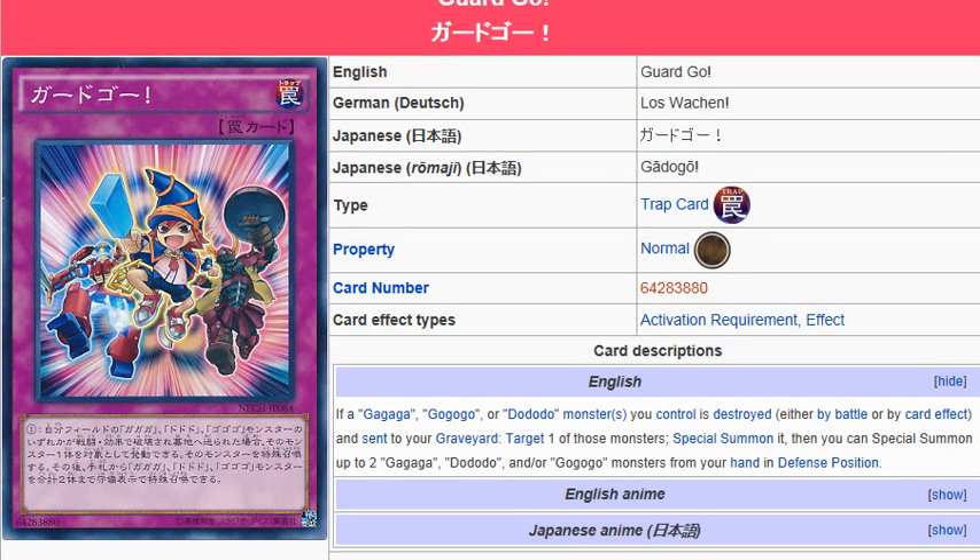There's cards like Onomatopoeia that you can use to get more cards in your hand from those archetypes. That could give you a safe way to use it, so you'll have monsters in your hand to special summon. There's also cards like Dododo Draw, and I think the Gaga monsters have a card similar to that where you can get draw power too.